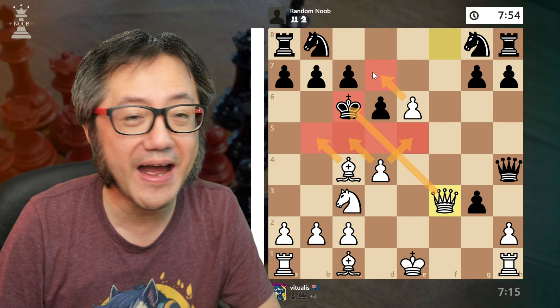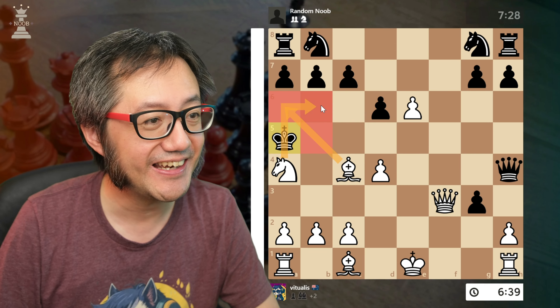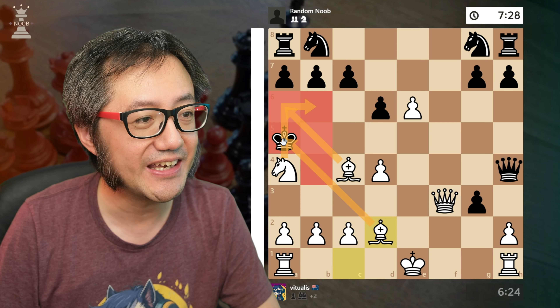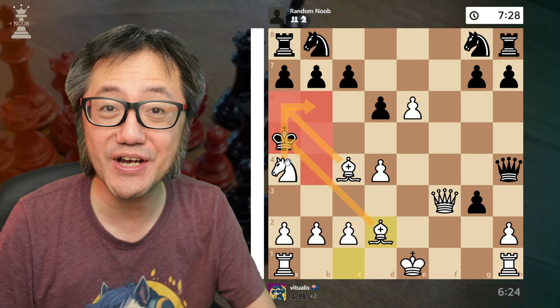Their backwards retreat has closed — they're forced forward. The knight now gives a check. King comes here and I give another check. I force black's king to capture my knight.